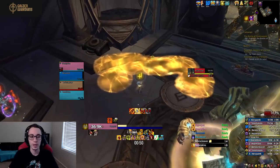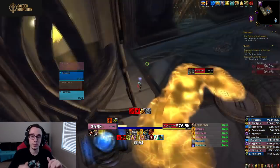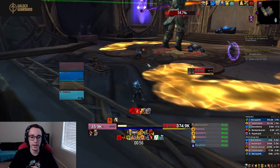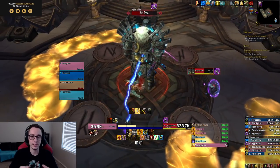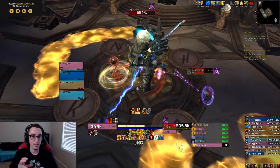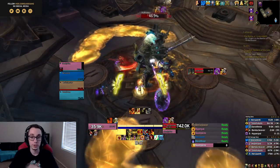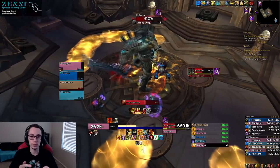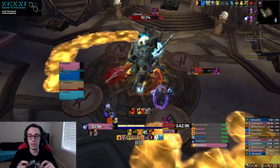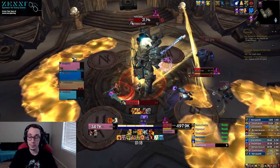Adds that spawn and channel into the boss must be stunned and killed because they heal the boss. After a specific timer the boss teleports away and four colored orbs appear in the center of the room. One person who is not picking up an orb needs to run to the console at the back of the room — they can see which orb should go into which corner.